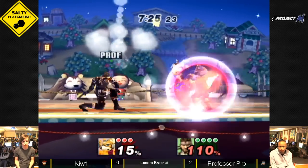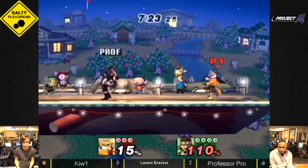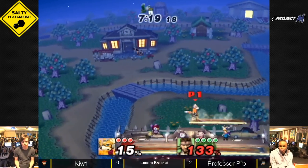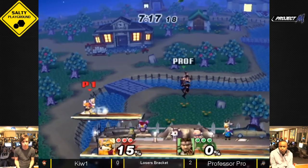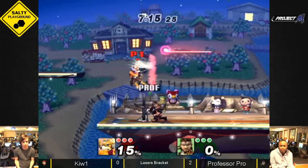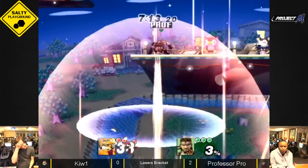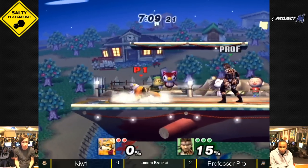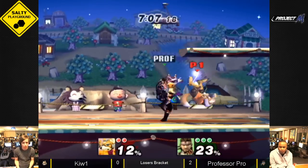Tries to chase him with the upper. Now Kiwi is a Fox main — very technical, very good. Kiwi has just seen Leffen beat Prof 3-0 with Fox, so he might have taken a bit from what he saw. Better technical area there — unfortunate, he tried to shield but didn't realize he was off the stage. But beautiful — and he air dodged.